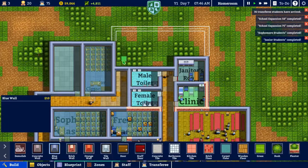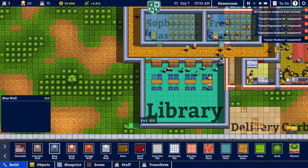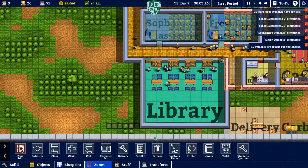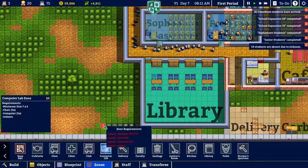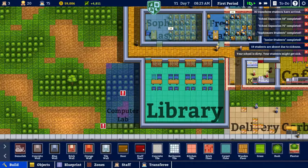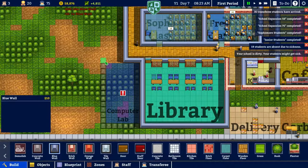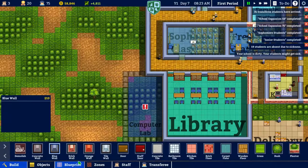Where should we put the computer lab? I'd like to put it attached to the library actually. I don't think it needs to be that big — maybe just like that. Let me check the requirements: seven by five minimum. Okay, it's fine. I think I'm going to have it right there. If we go back to zones, I can edit this — delete that, remove zone, build right there, up and across, and I think that'll do. I'll put a door in right here. There we go.